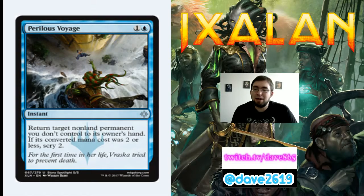Perilous Voyage is 1 generic and a blue for an uncommon instant — return target non-land permanent you don't control to its owner's hand, and if its converted mana cost was 2 or less, scry 2. I'm really happy about playing this. It bounces their planeswalkers, their flip enchantments, their pacify effects — and you get your creature back. Don't count on getting the scry 2; just play it because it's a 2-mana bounce spell. This is blue's removal in limited.